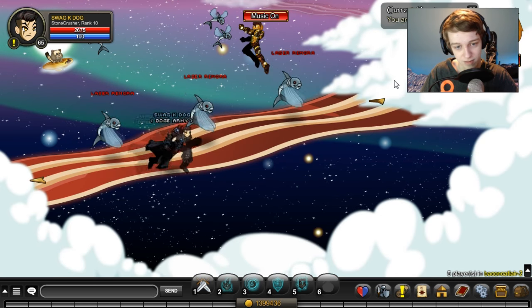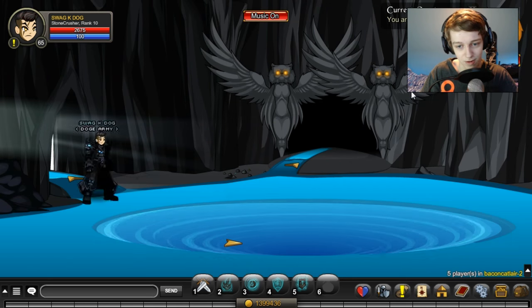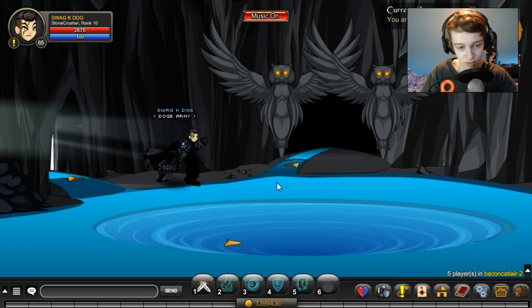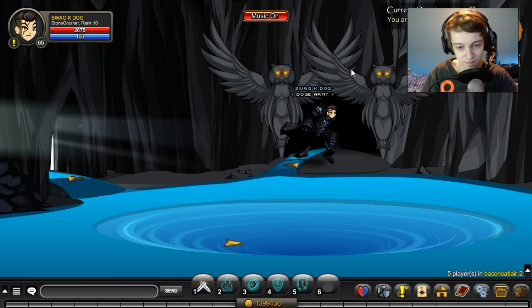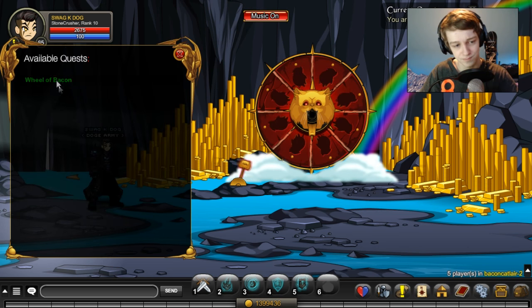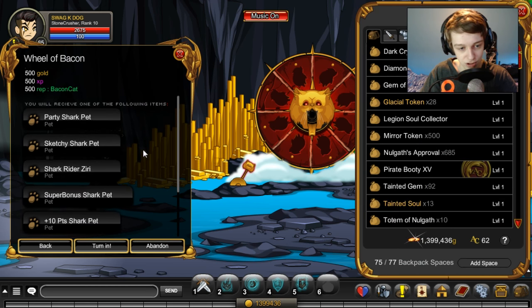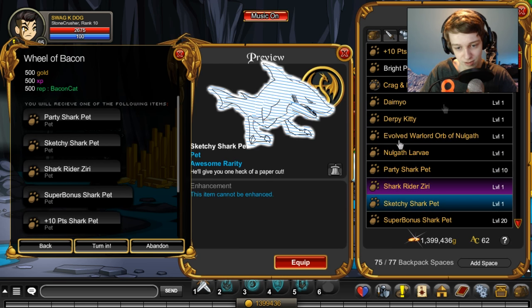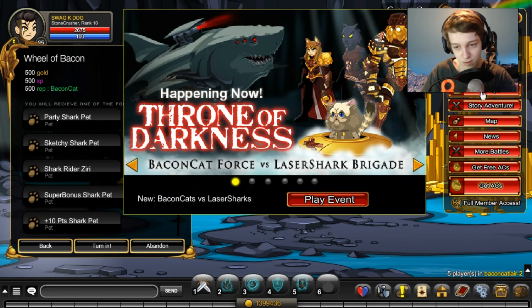So you can just run to the very end of this area — it's a long, long run. It won't be like this unless you finish the quest. I won't go in there so I won't spoil the boss for you. But once you come here, you just click on the wheel. Now you do the Wheel of Bacon quest, and a drop from that quest is the Sketchy Shark Pet.